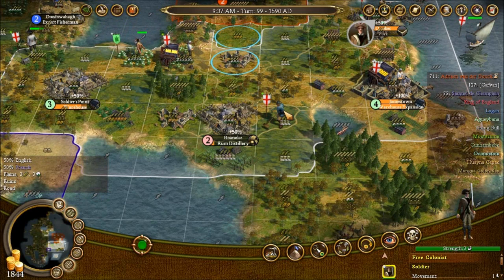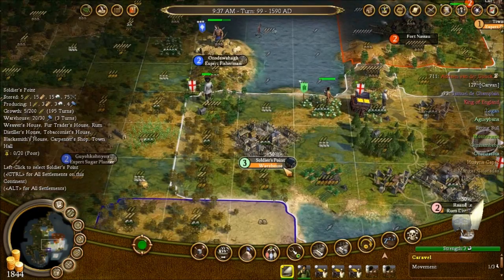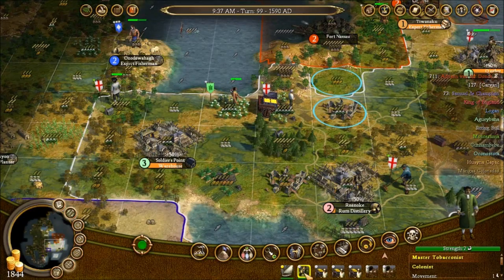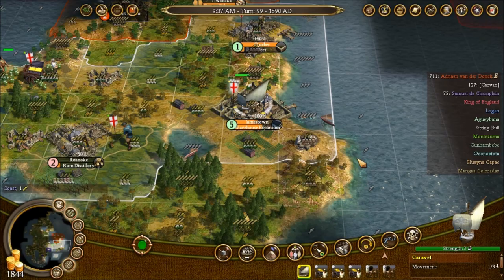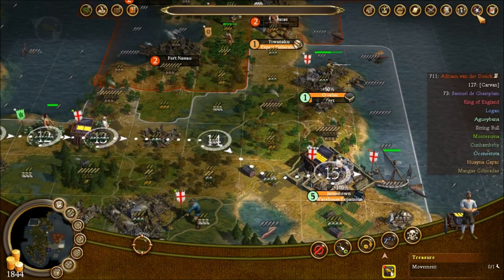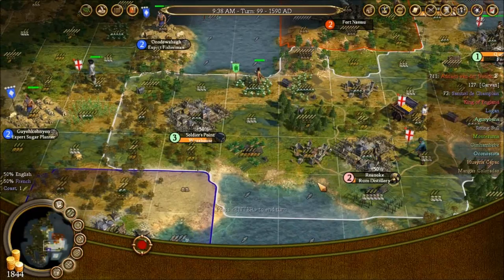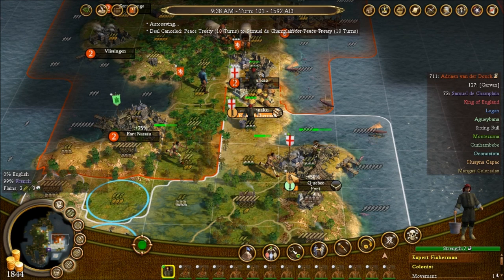We've got some colonists coming in. I'm thinking about whether to move the tobacconist out — no, I'll leave them in the shore village for now. We'll sail down here. We do need to buy some new tools when I next go back to England because we're almost out. Hooray, a fisherman! And another fisherman!